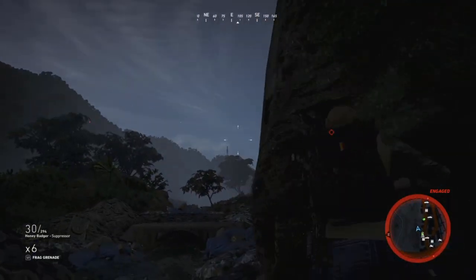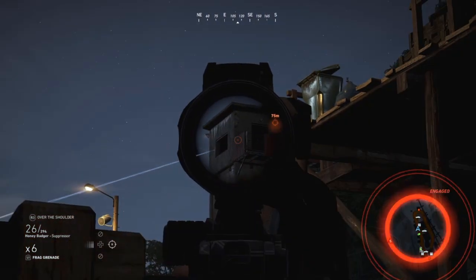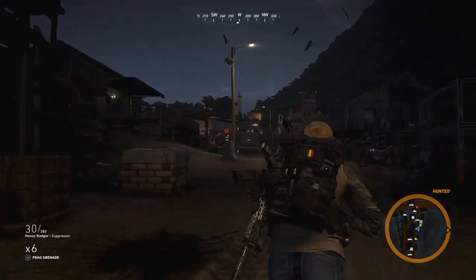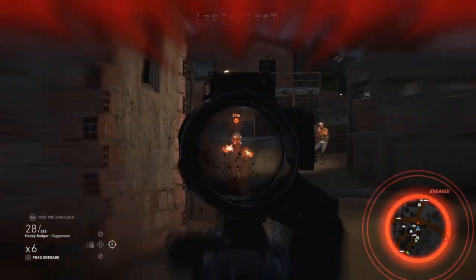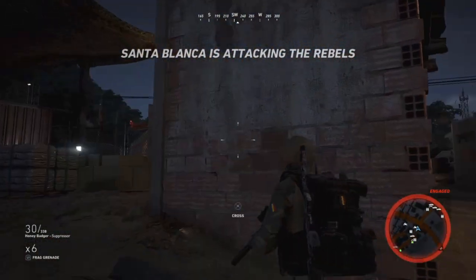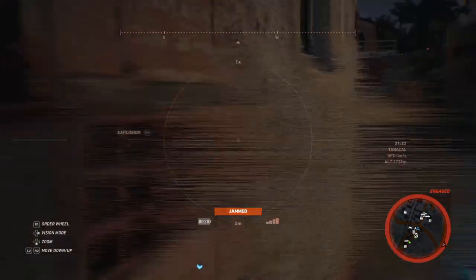I must have hit a gas barrel or something — that explosion wasn't mine. I fell down — this is not an advantageous position. Someone could crest that hill at any second. Had to climb back out. I want to stay spotted. Either I'm getting luckier or this is simply a better weapon. There's going to be a machine gun point up here somewhere, and there's a mortar I just can't find.